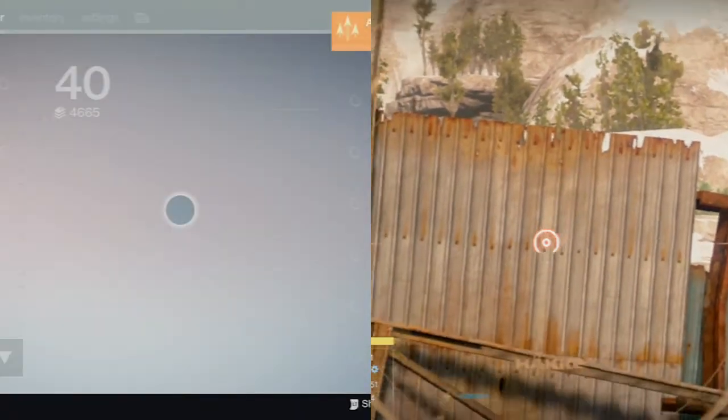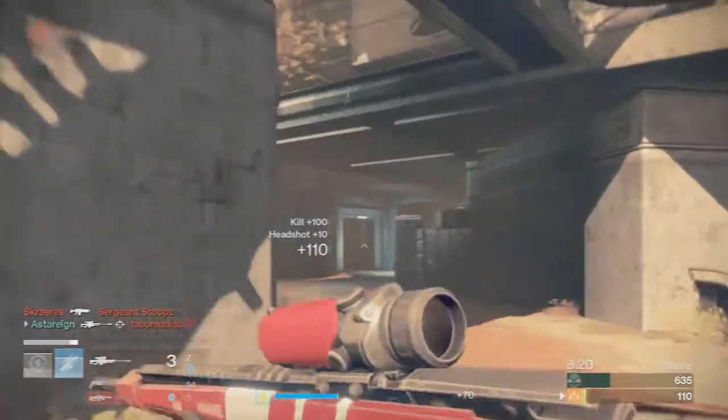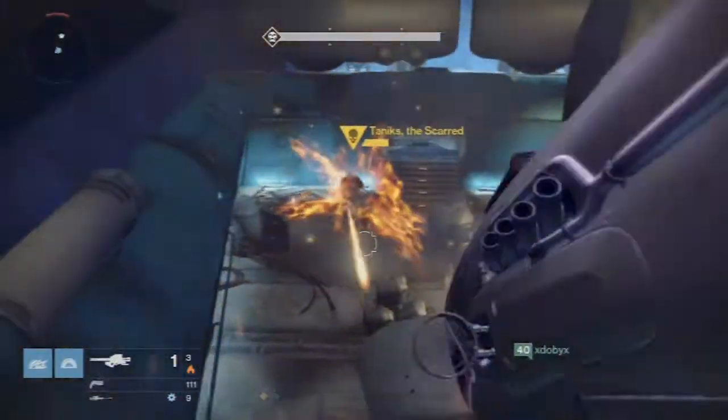In PvP, Snapshot will grant you faster ADS speeds to help acquire targets a bit quicker. The Antimony 17 is a good all-round sniper.